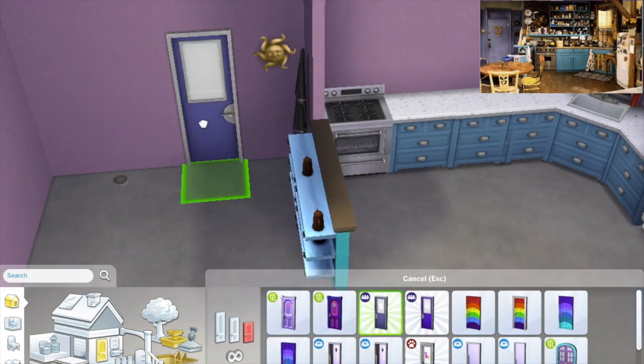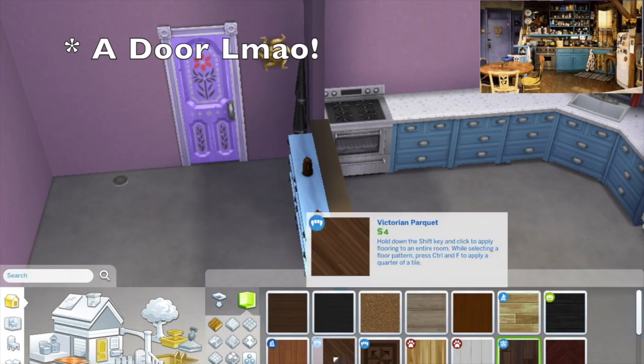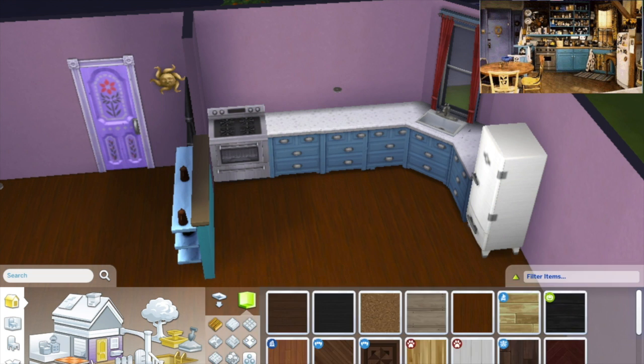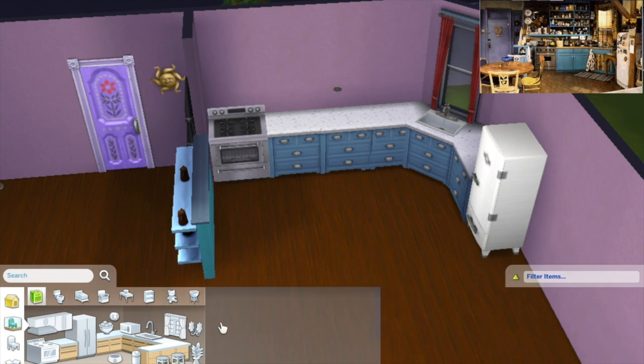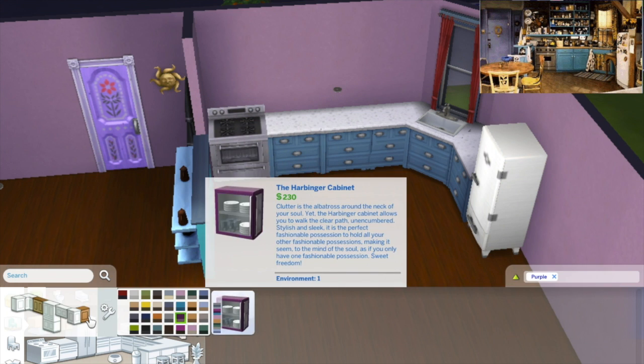I couldn't find any purple paneling or a purple window that was accurate enough, so I just went with this silly flower door — but you get the idea. We're building this with no CC, so we're trying our best and getting there.